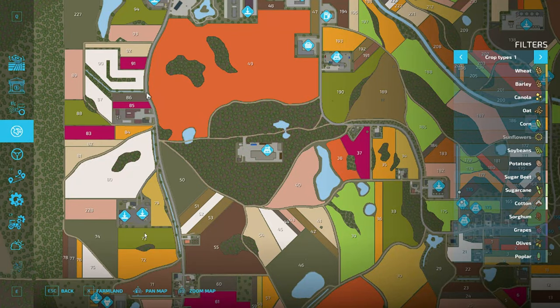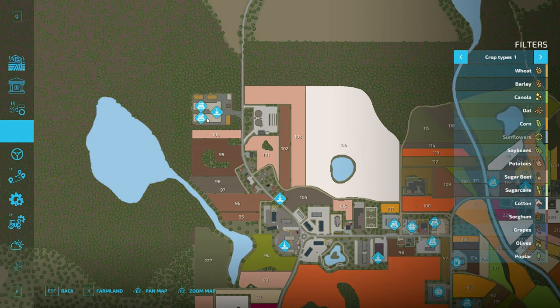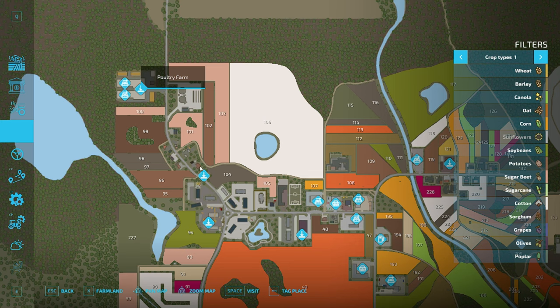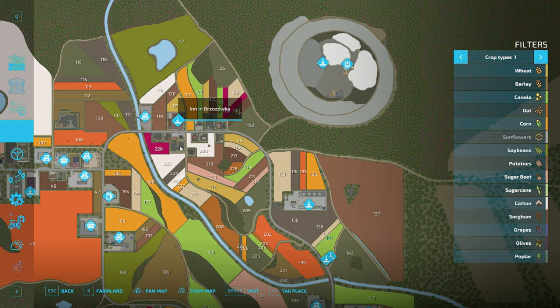Let's see if there's any more farmlands. What are these over here? Chicken coops. Poultry farm. Grain mill.